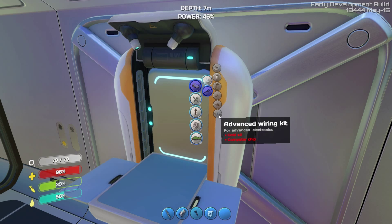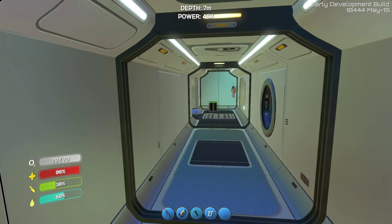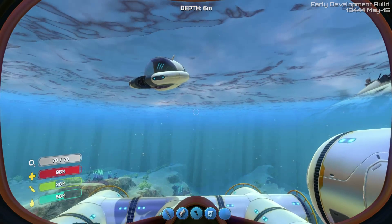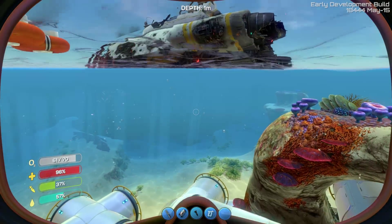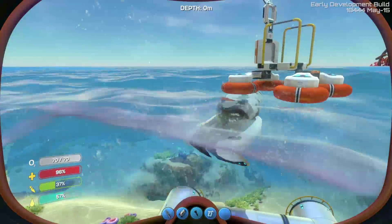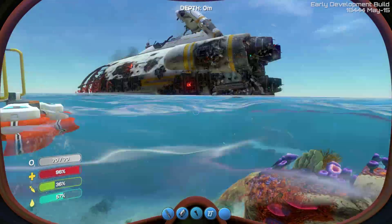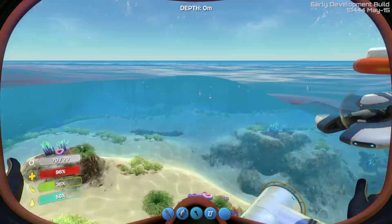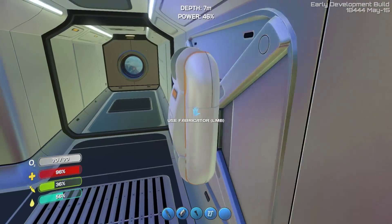We need two gold and a computer chip. I have a computer chip but we don't have two gold, so we're gonna have to go looking for two pieces of gold. I've also found out that there's quite a lot of blueprints in the red grass biome, which is in the direction of the ship. Now that I've got the radiation suit I can go look for weapons to adventure inside that. I'd like to point out that this is my third attempt at recording this — the first attempt the game crashed and I lost the FRAPS file, the second attempt I just forgot to save the FRAPS file.